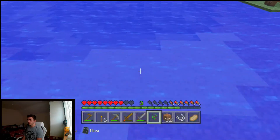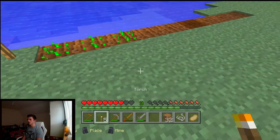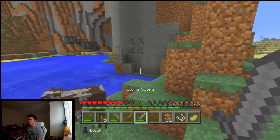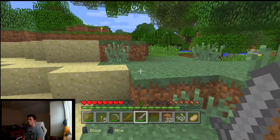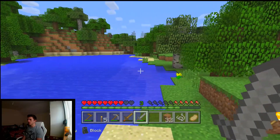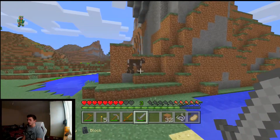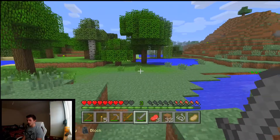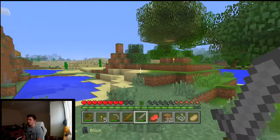We'll put a torch here to give it some light. There's a cow — I don't want to kill him, I just don't want him to be alive anymore. There's more sheep, there's another cow over there. I don't think we're gonna have too many problems finding food; we just need enough to sustain us until we do.